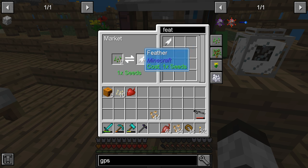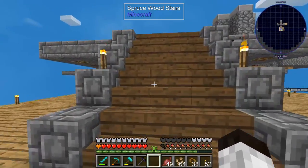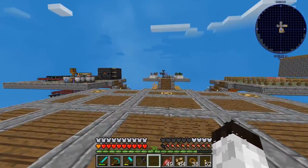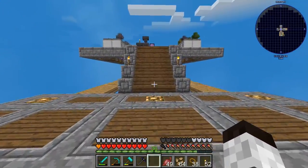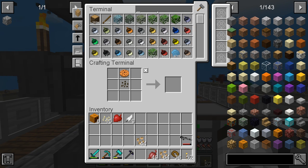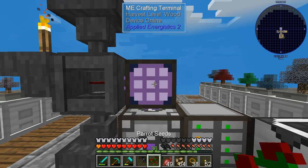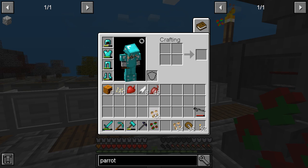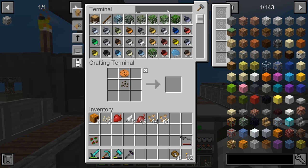We'll go back to making the parrot seed first, then the wolf seed. I don't know how to make sausage yet but that's okay. Parrot seed is right here. To get the advancement we have to plant it. Then we'll work on wolf — it needs sheep seeds.